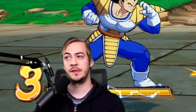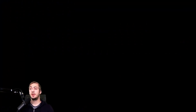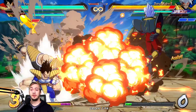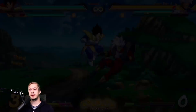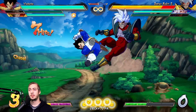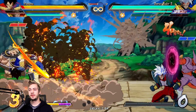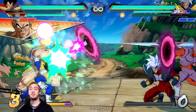We're kind of protecting our assist and our assist is kind of protecting us. Against ki blast type assists you can do this too, but you could also use ki charge instead if you wanted. Because you can cancel this into super dash, it's actually relatively easy to pick up depending on what your assist is if it happens to hit the opponent.